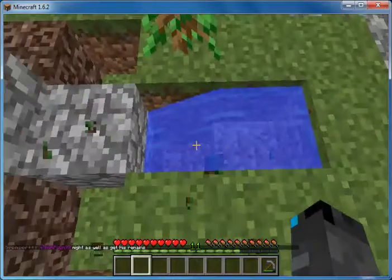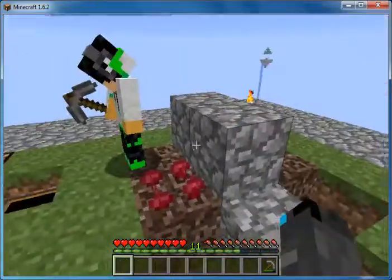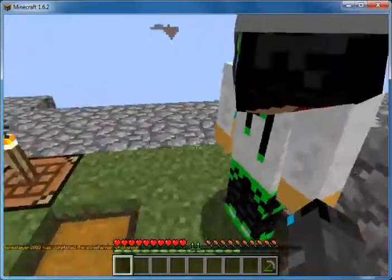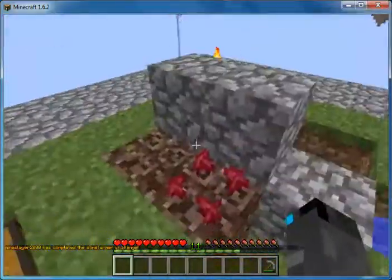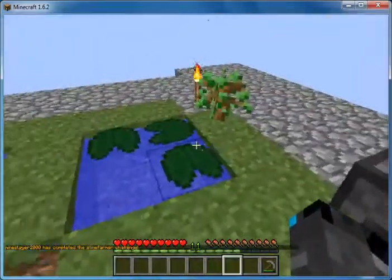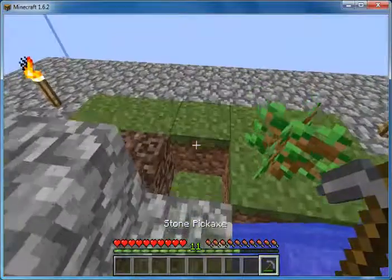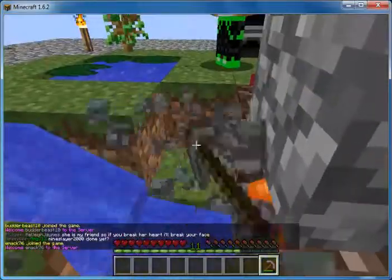I'm actually going to try and make a farm with the pumpkin seeds and sugar cane. Actually hold on, I have an idea — let's get a little bit more cobblestone. Where's my pickaxe? Oh it's in my hand. Ta-da. Josh realizes the pickaxe is in hand.